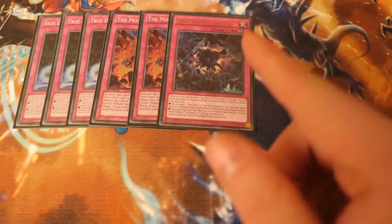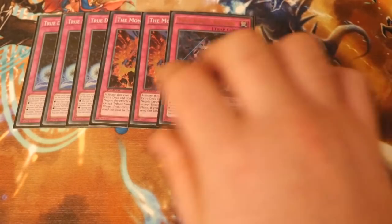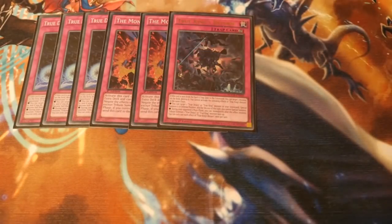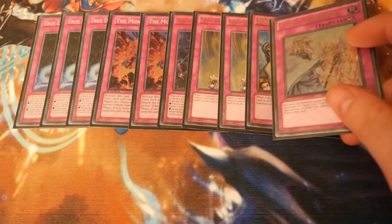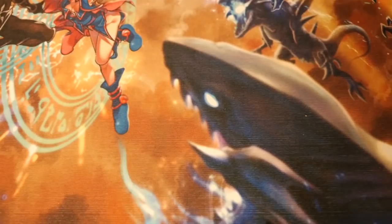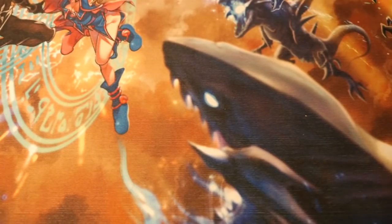We play the one Return because we can only play one. You can run two Monarchs Erupt or play a Skill Drain if you wish — two is enough, as three can be cloggy, but it's still a very powerful card. Then we play the Solemn Brigade: two Strikes, one Judgment, and one Warning. You can play the third Strike if you want; I just wanted to keep it to a 42-card deck. The extra two cards actually helped me win a game today because I was able to resolve two Pot of Desires, left myself with a little bit left in deck, and pushed through to win.